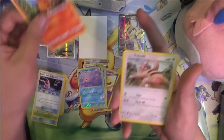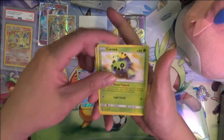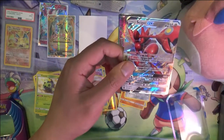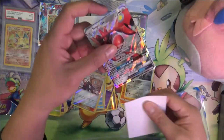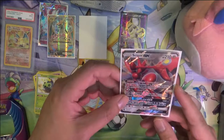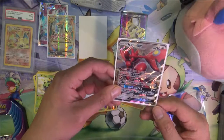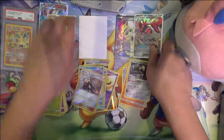Last pack — Torch Trick, Sableye again, Shuppet, Trico, Sneasel, Steven's Resolve, reverse holo — and ooh, Scizor! Yes! Always a big fan of Scizor. Scyther was really cool when Pokemon first came out, and Scizor's lobster-like claws are kind of weird but I always thought he was really cool — just being an Evolution and being Steel type. Really great.